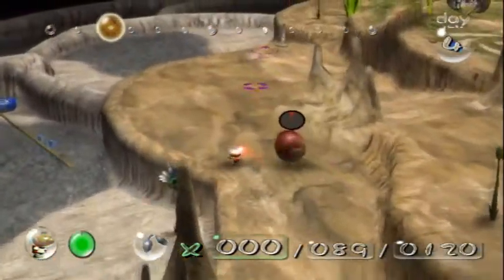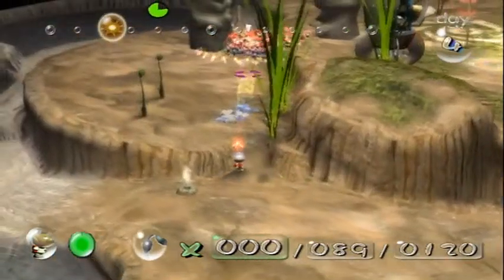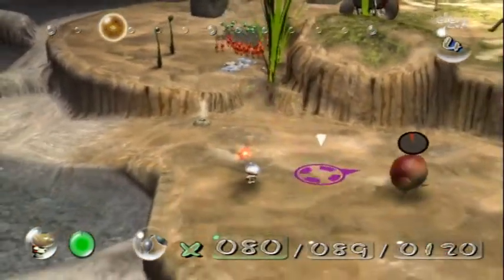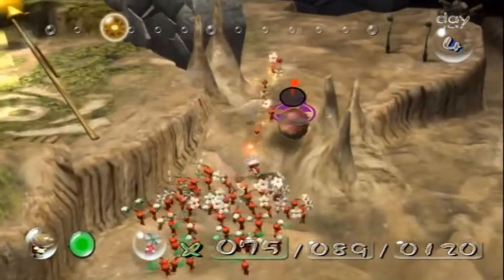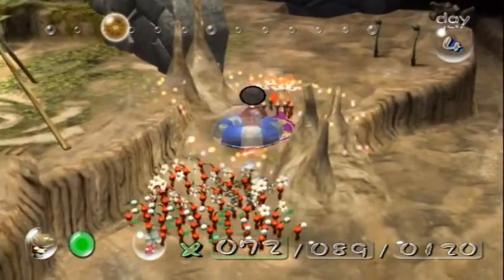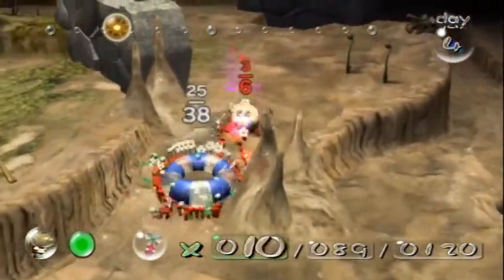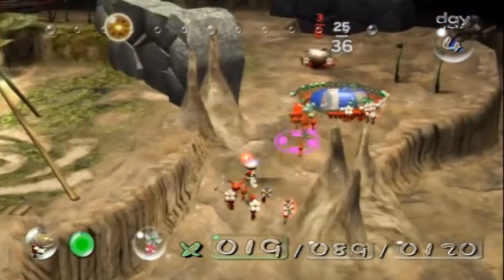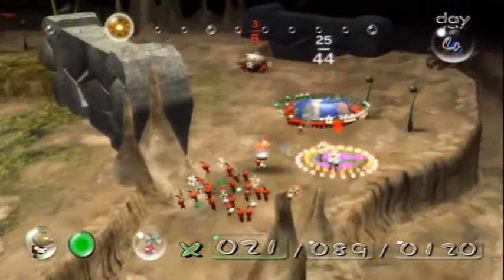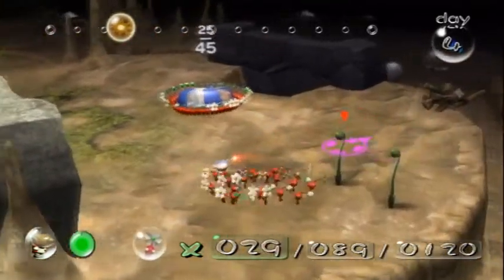We could call over our red Pikmin and have them take him out. There we go — we finally got him. He's going to drop that ship part: the Space Float. We're just going to have our Pikmin take that back really quickly. We're going to have a few left over to take back another ship part. 21 will do just fine.